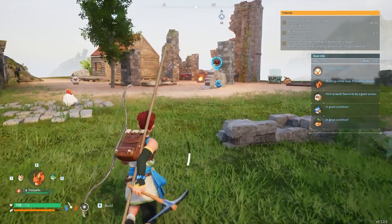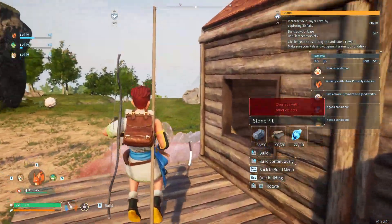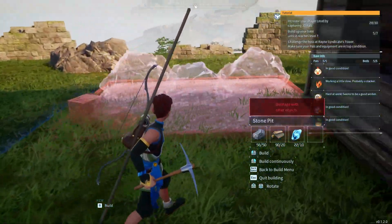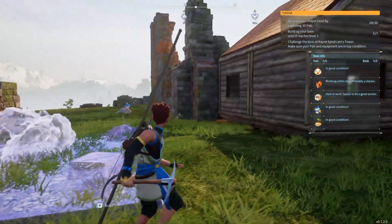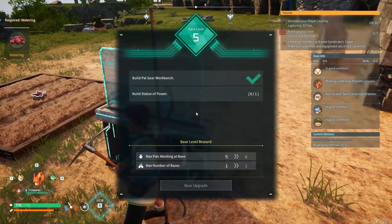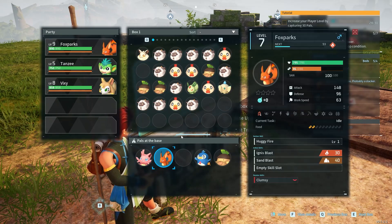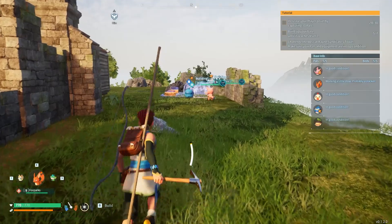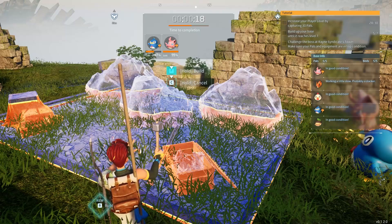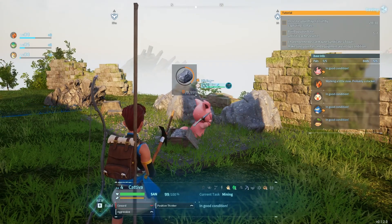I got all the stone I needed. The stone pit needs wood and pallium fragments — I have both. I need to be inside my base boundary to place it, so I'll place it right here between these rocks. My penguin will help make it. I also need a statue of power — that pal can mine, which is great. I'll help build it faster. 20 seconds — done! My cativa starts working on it immediately.